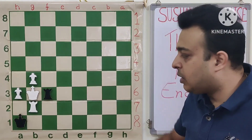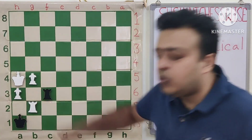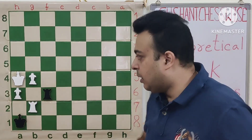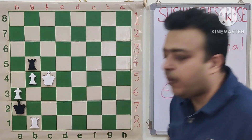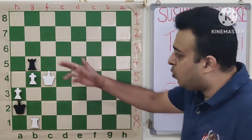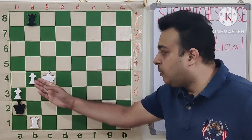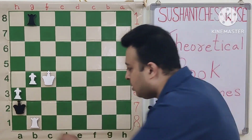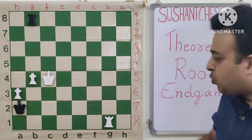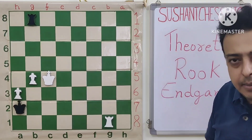King g6, rook f6 check - the rook cannot be taken because of stalemate. And after king h5 also, rook h6 check - whatever takes the rook, it's a stalemate again. But here white wins with the move king f5. We see that after kg8, kg4, king h5 is lost. Rg5 doesn't work now. After rook g1 we see the g pawn is protected, so the g8 rook can just move again - to e8 or b8, any square. Next move will give check and the king will be pushed down and white will win very easily.